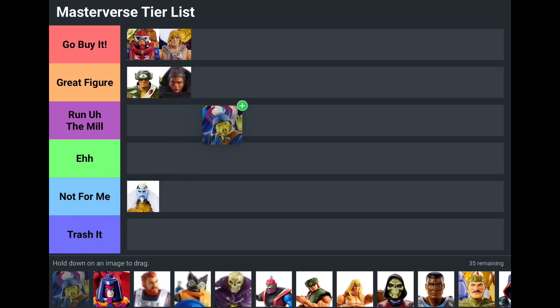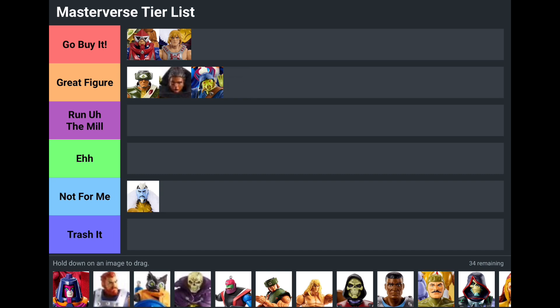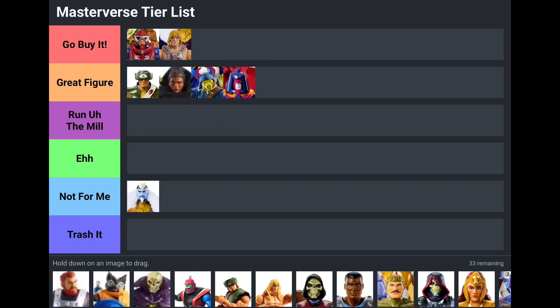Another cool one going in Great Figure is Old Pig Head — he's from the Sun-Man line. I really enjoyed him in both the Masterverse and Origins versions. He's got an awesome head sculpt and is just something new and different. Many Faces is sliding into Great Figure too — he came with extras and is also a peg warmer (he was at Five Below for five dollars for a while), but he's a really cool figure with six interchangeable faces.